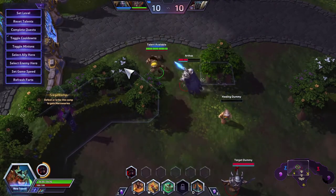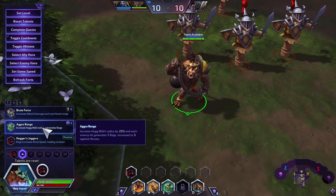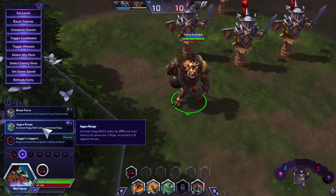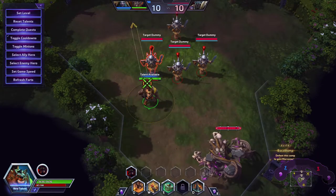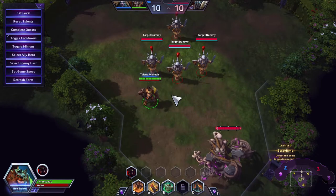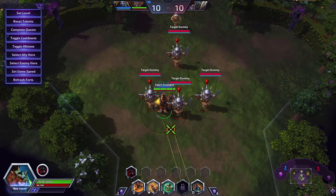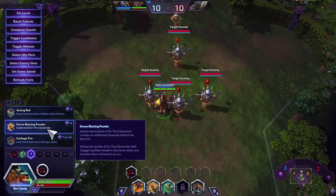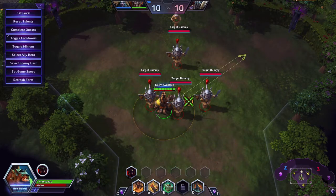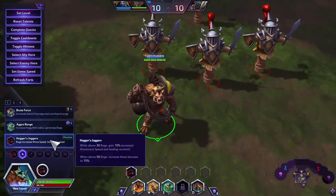Next is Aggro Range: increases Hog Wild's radius by 25% and each enemy hit generates 1 Rage, increased to 3 against heroes. You can see the size of Hog Wild's radius — it's a decent amount larger with this talent, so you'll hit more heroes with Hog Wild.